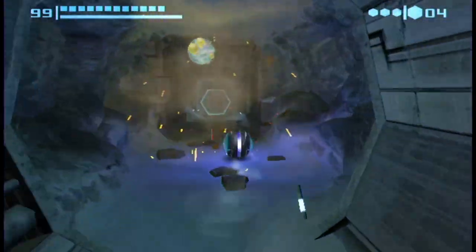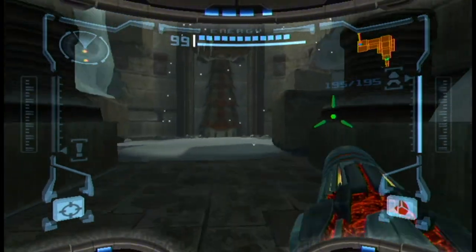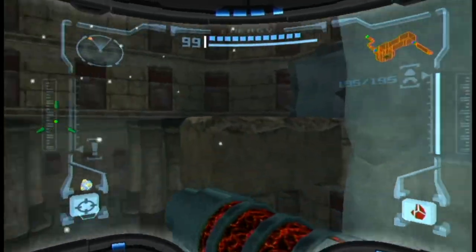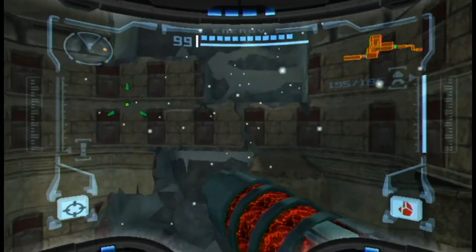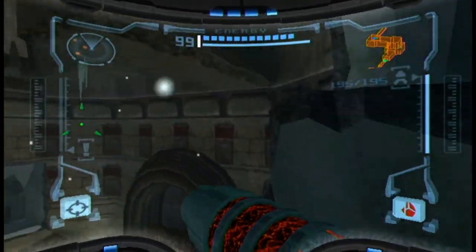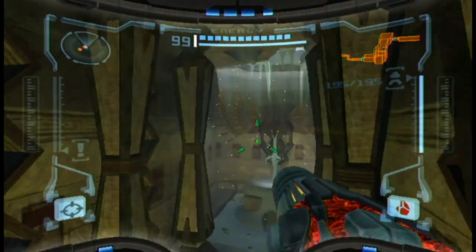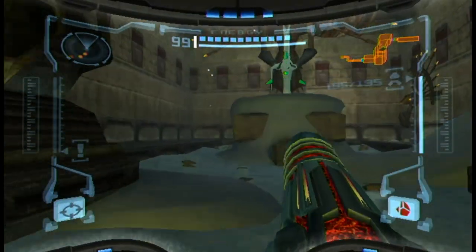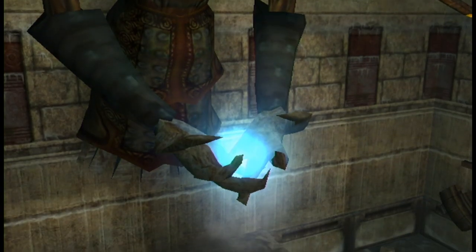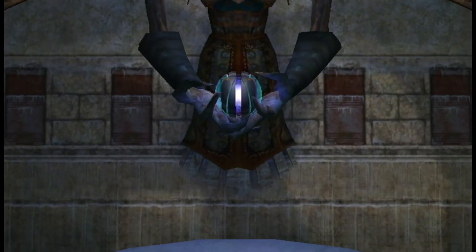We're going to go ahead and get through here. Now that we have the plasma beam, we can take care of another thing here. There are going to be a lot of frozen things you need the plasma beam for in this place. First one being this frozen Chozo hand — or his hands. Catch these hands.